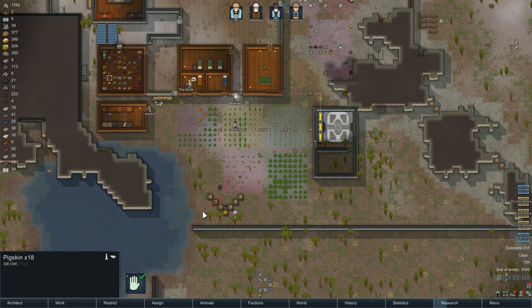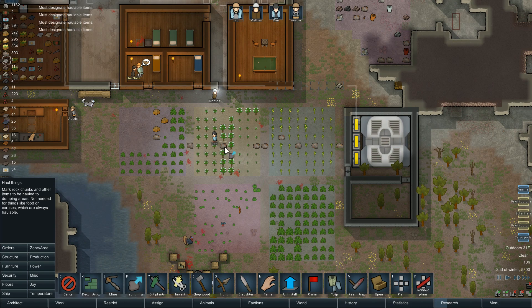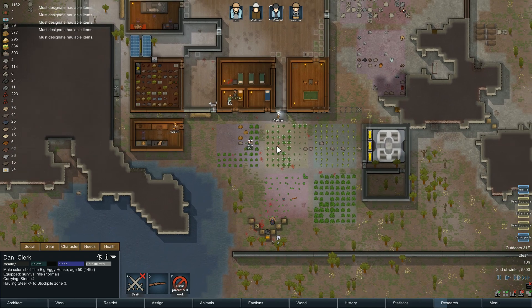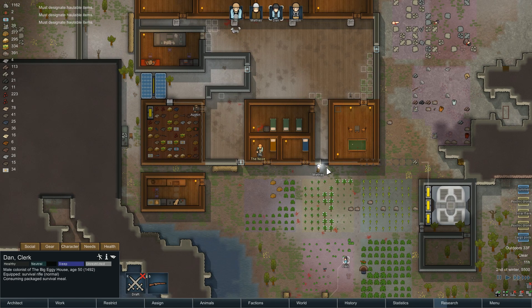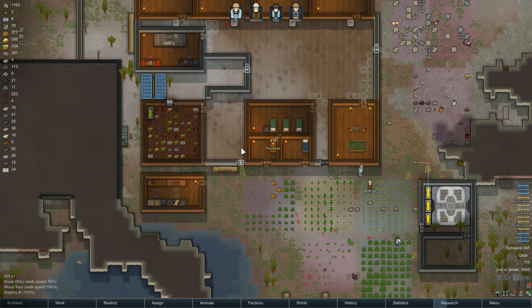We need to also prioritize some hauling. We'll go to Orders — I guess we got to click these on the ones and twos. Must designate haulable items. Haul the steel. So Dan is hopefully finishing this up. Mathis is also chipping in a hand. I can't tell if this is roofed — I don't think it is roofed. Why that is, is because we still have some doors to button up.